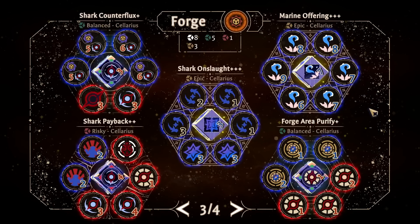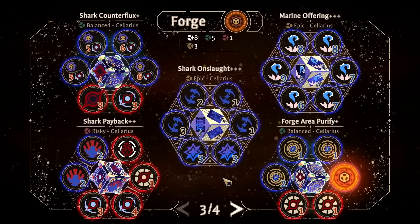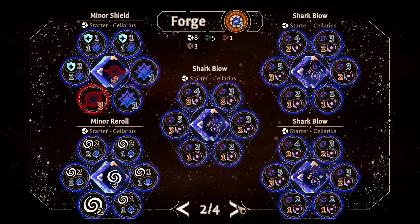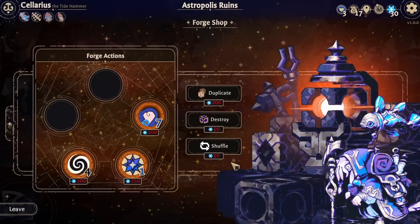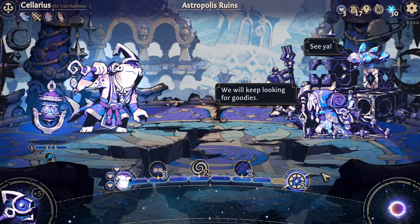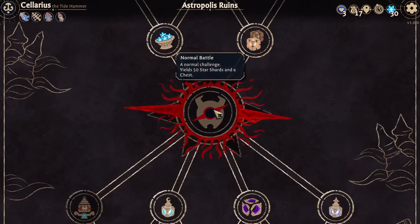I could put it on Marine Offering just so we have something else. Or area purify - honestly, I might as well actually start putting these on Shark Blow, because we want to change all these shark blows so they're doing AoEs and stuff. I think I might want to get rid of that one wave die as well.